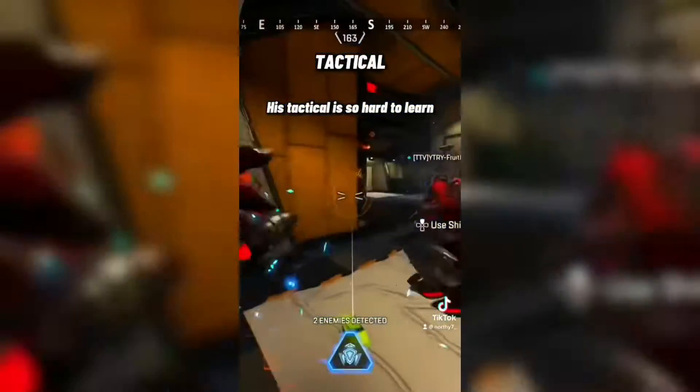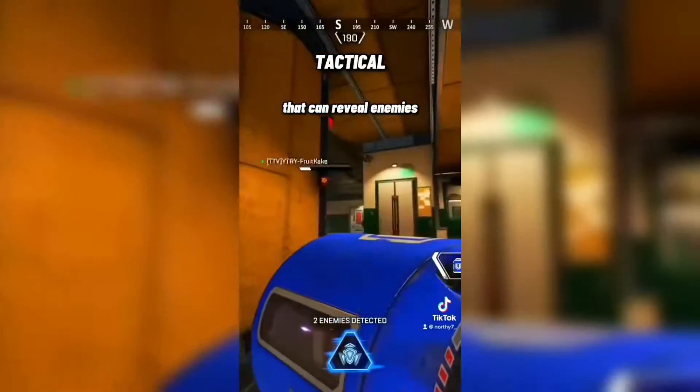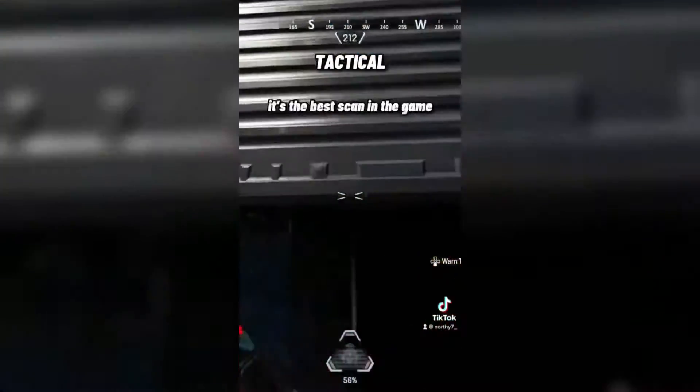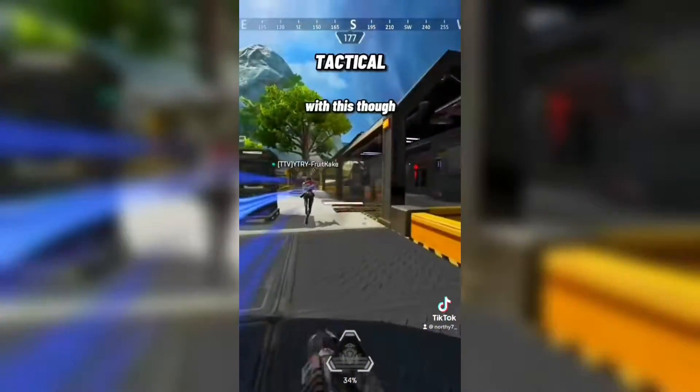His tactical is so hard to learn. He can send out a pulse that can reveal enemies' position and health. If you can hit this, it's the best skill in the game. There is a lot of room for error with this though, so be careful. A.